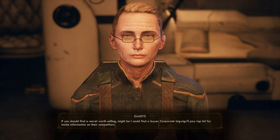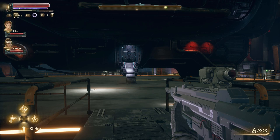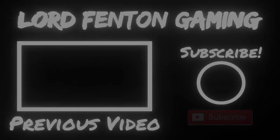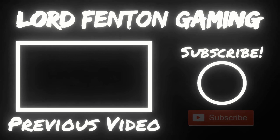Let me give everybody some final tips: go explore, do as many quests as possible, and speak to your companions before entering a new zone — especially on the Groundbreaker — otherwise you will miss out on quests as I've just pointed out. That's it for my The Outer Worlds Things You Need to Do Before Going to Roseway Video Guide. Please like, comment, and subscribe to my channel. Thank you for watching and have a wonderful day or night. See you next time.